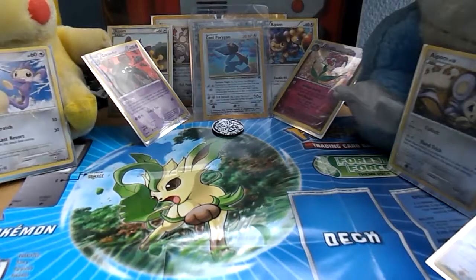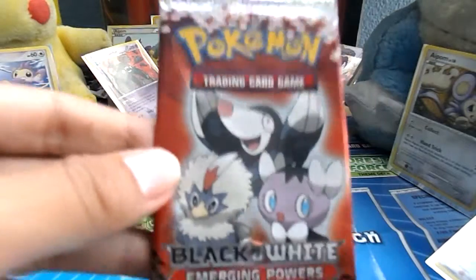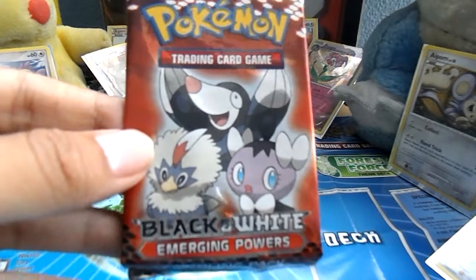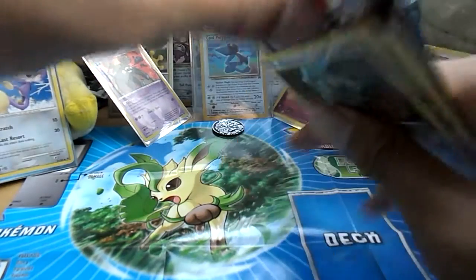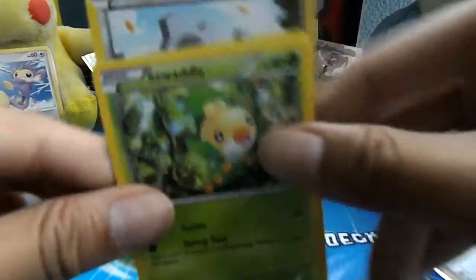And here is the Black and White Emerging Powers sample set. Let me think of the names — Jober, I think. Yeah, Jober. Gothita. And Rufflet — I'm pretty sure those are the names. I do apologize if I'm wrong, it's been a while since I've played Black and White. This is a code card. Here's the card list for Emerging Powers. Oh yeah, this is a code card, cool. Trainer Chancellor. We got a Ferroseed, a Klang, and Cottonee.